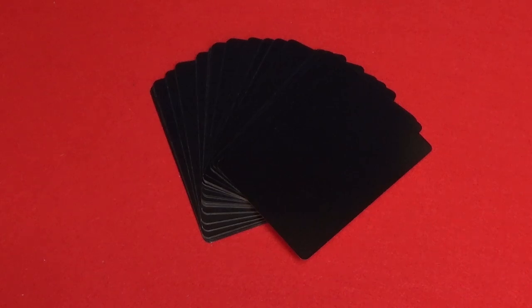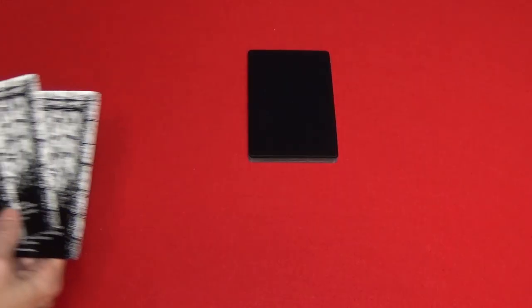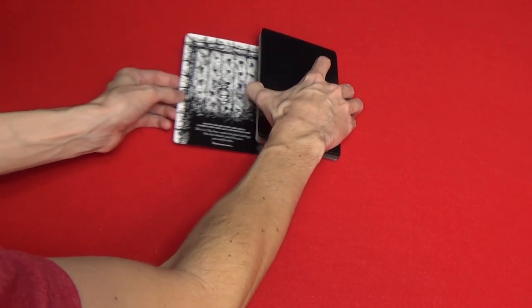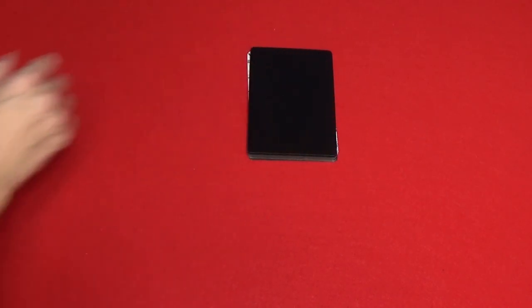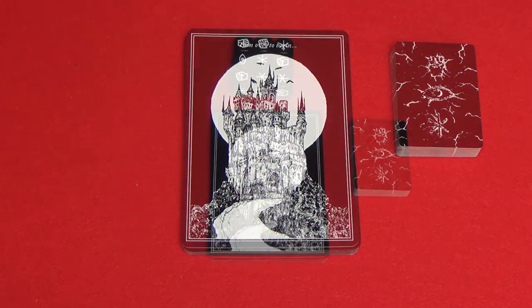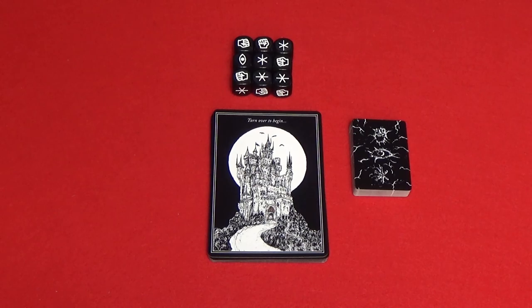To set up the game, shuffle the chapter cards and deal 15 face down to form the castle deck. Then shuffle the boss cards and place one face down underneath the castle deck. Place the start card on top of the castle deck with the image of the castle facing up. Shuffle the item deck and then place it face down to the right of the castle deck. Then place the chapter dice next to the castle deck.